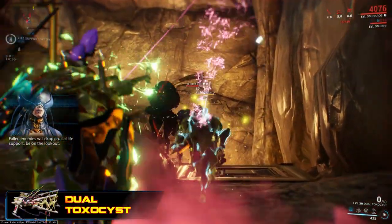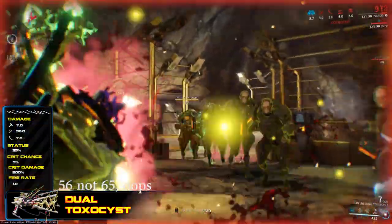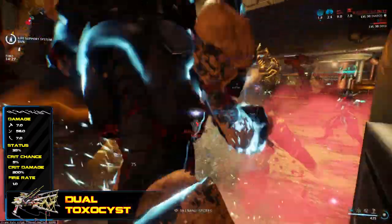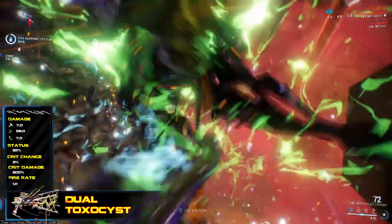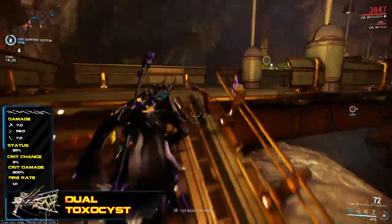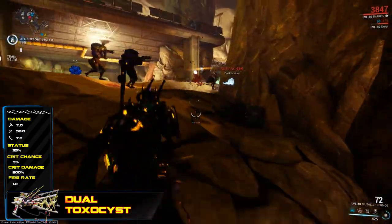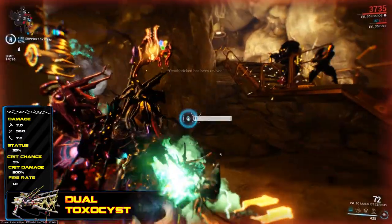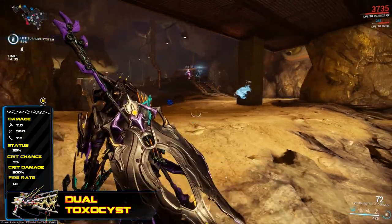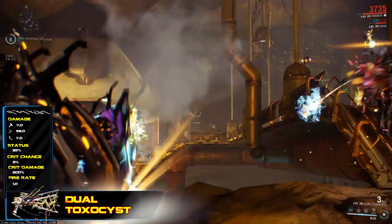So what's so special about it? With a base damage of 70 — the majority, 65, coming in the form of puncture, and 7 each as both impact and slash — it doesn't put it in the top tier in base damage alone, but it is definitely better than average. With a critical chance of just 5% and a 200% multiplier, it's definitely not a weapon you'd build for crit. However, it comes with a 35% base status, meaning 100% status is easily achievable.